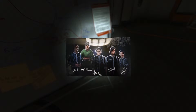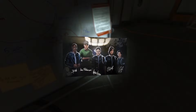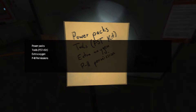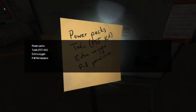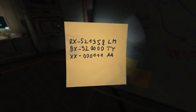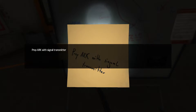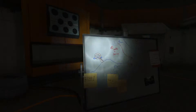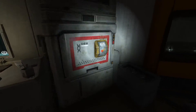Here we have a photo — I think that's Catherine on the right hand side and some of her colleagues. Power packs, tools, extra oxygen. P2 permissions. Some number — codes. Prep arc with signal transmitter. Well then, a lot of cool things we can kind of do here. Let's pop Catherine in, maybe that'll help.